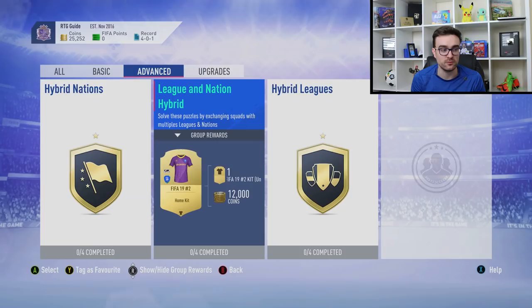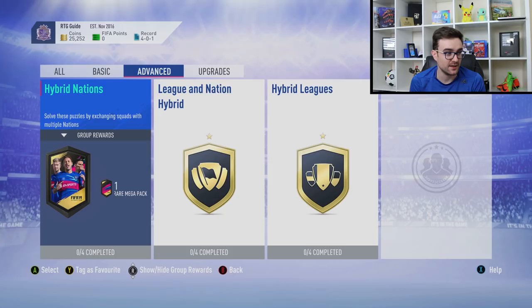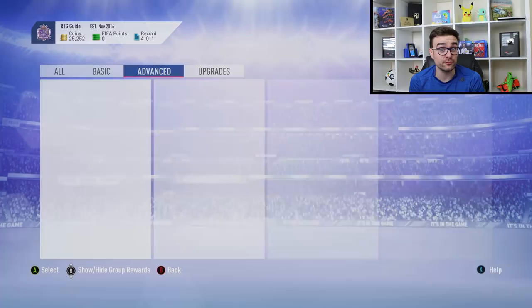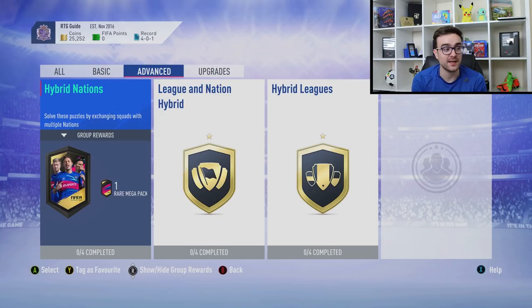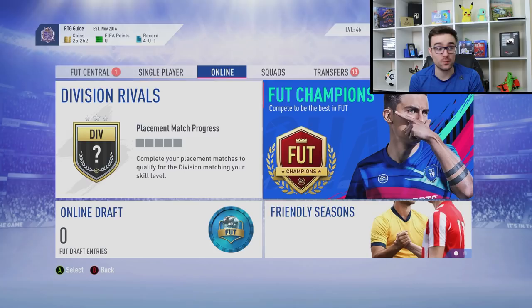Especially the advanced SBCs — if you'd like to see a video of me showing you exactly how to do these the cheapest way possible, leave a comment. You can buy players for them or use them as inspiration. The rewards include a rare mega pack which is around a 45k pack, a prime gold players pack worth 25k — loads of stuff you can make coins from doing SBCs. But again, you need a bit of capital to buy the players when you first start.